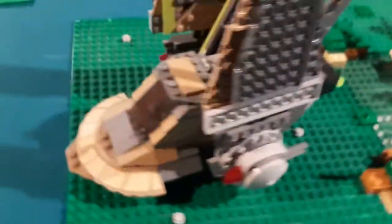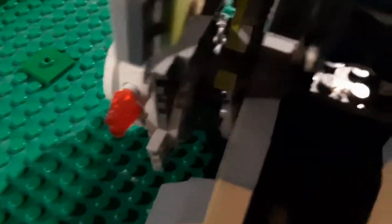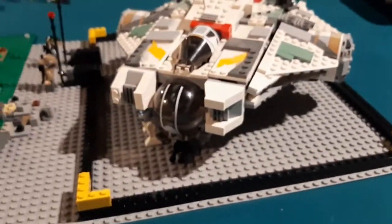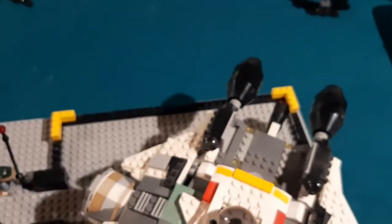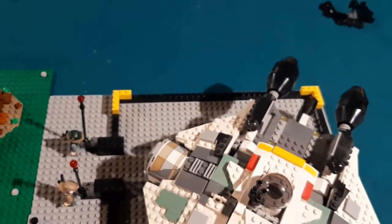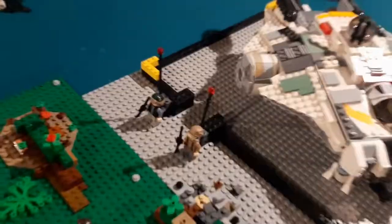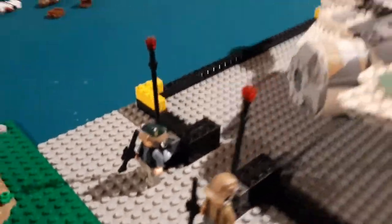The bounty hunter ship is this set here — nothing much to it, and the interior isn't too exciting either. Then we've got the Ghost over here with my landing pad, where I just put some yellow on the corners. Since this is set after season two of Rebels, I put two rebel guards at the landing pad who were with them in the ship.